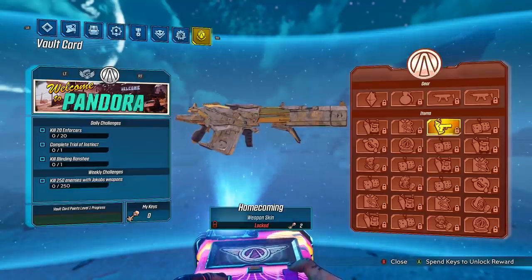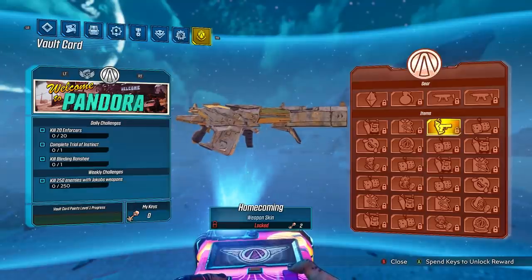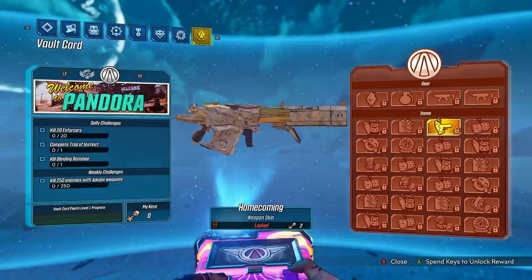Next up into the weapon skins, we've only got one this time around, which is a huge L in my opinion. It's called the Homecoming weapon skin. I don't know if this is some kind of Easter egg to something - it just doesn't ring a bell to me. It does look cool, but I just don't recognize it from anywhere. If you guys know, please let me know in the comment section.